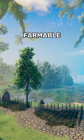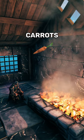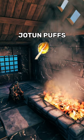There are currently 7 farmable crops in Valheim: Carrots, Turnips, Onions, Flax, Barley, Jottenpuffs and Magecaps.